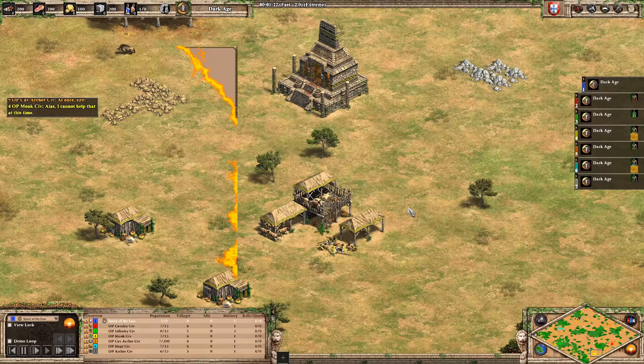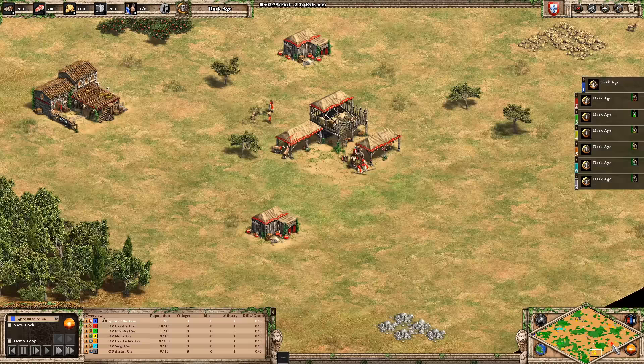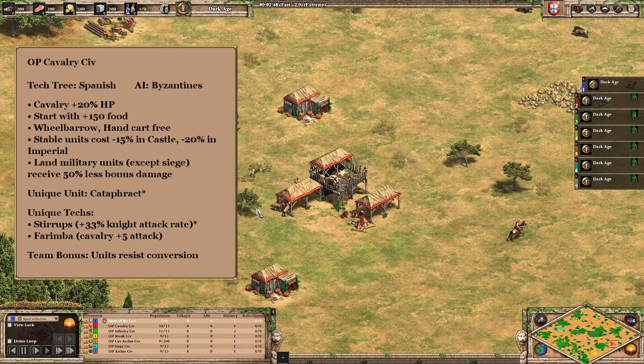The first civ is the overpowered monk civ — you can see the monastery. I made a few changes from my previous videos: I split the monk-and-siege concept into separate civs. The idea here is maximum HP, super cheap monks that can spam and hopefully convert a lot of the powerful units they encounter. I'm a little worried about their early game though, because it takes a while to get to castle age and build up monk numbers — getting attacked early is always the worry in a free-for-all.